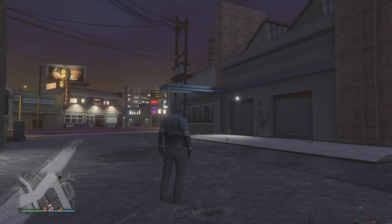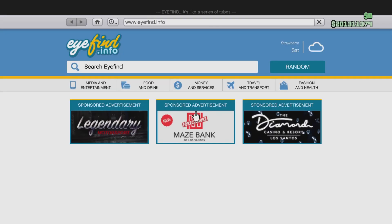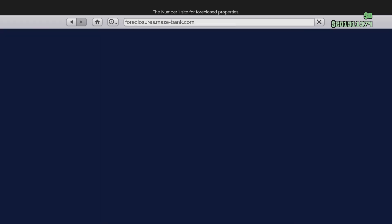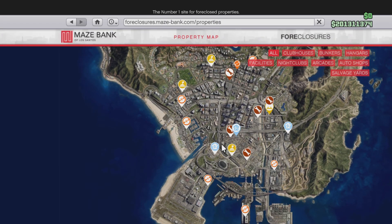First, what I want to do is go to your phone, go to internet, go to money and services, and then go to closures. Go to the other side and you're gonna see three salvage yards that are inside the city.